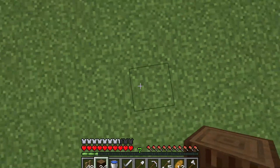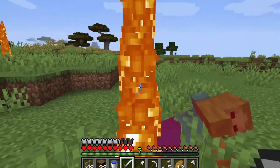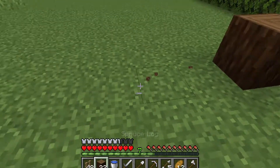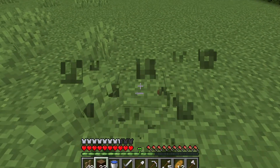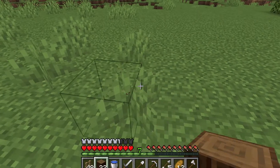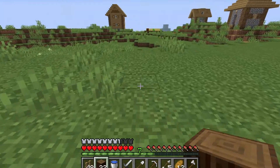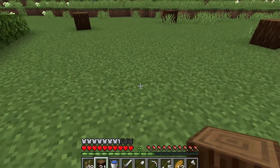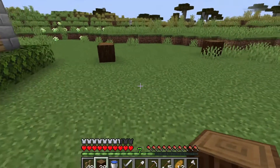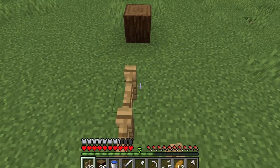Let's build it. Why do zombies keep coming? I hate zombies, especially creepers. Okay, one, two, three, four, five — five blocks. Then one, two, three, four, five, six, seven — place on the eighth block. One, two, three, four, five, six, seven — place it here. Now place fence around them.